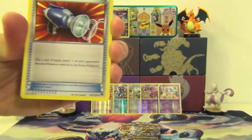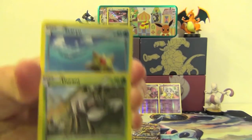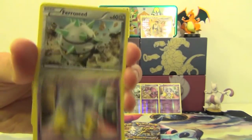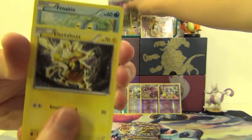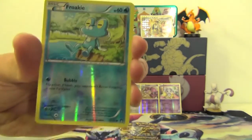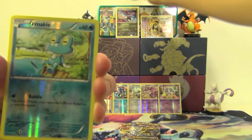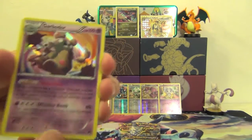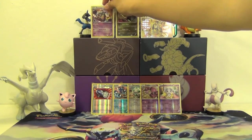Got a Heatmor, a Pokemon Catcher, a Durant, Staryu, Espurr, Ferroseed, Electabuzz, a Froakie, and a Reverse Holo Froakie — two Froakies in one pack! And our rare for this is a Garbodor, Holo Rare. Trash Pokemon, man.